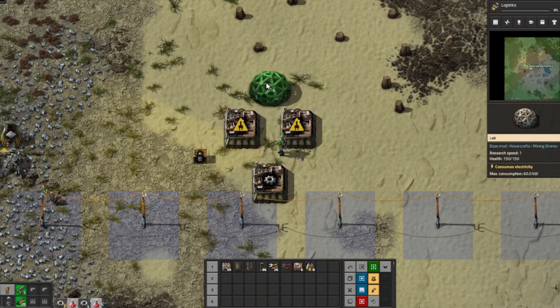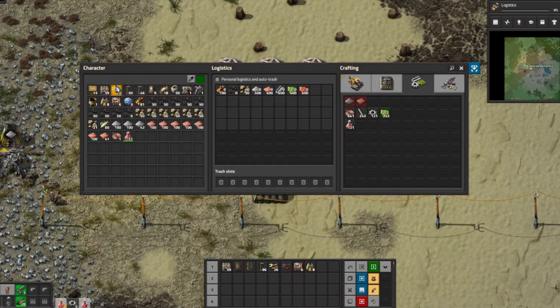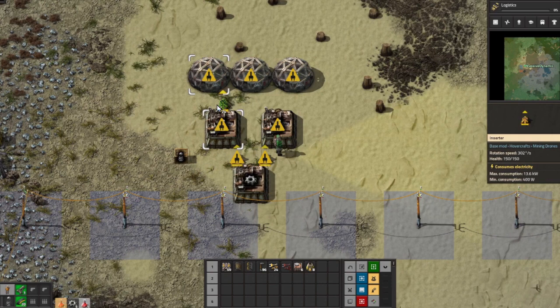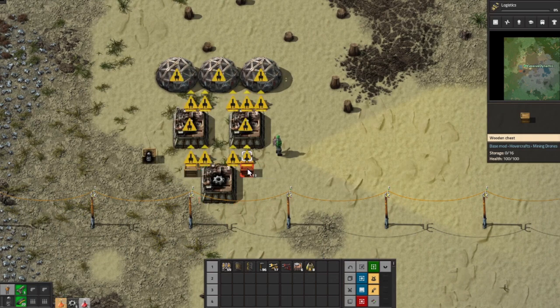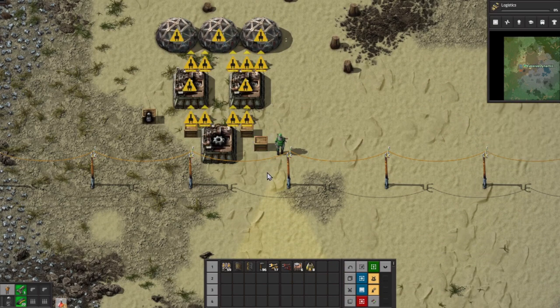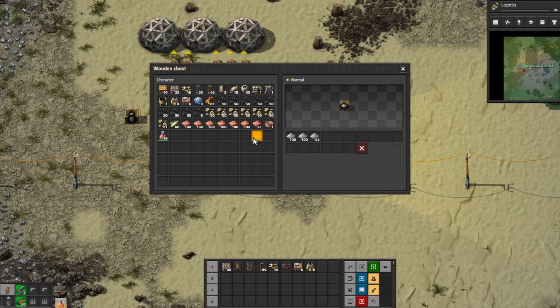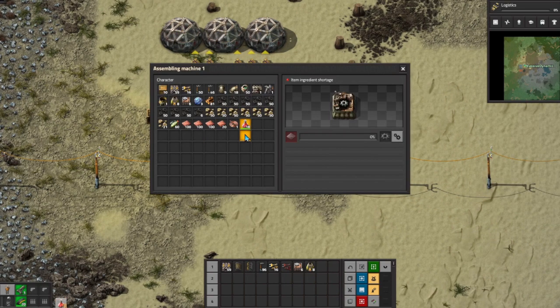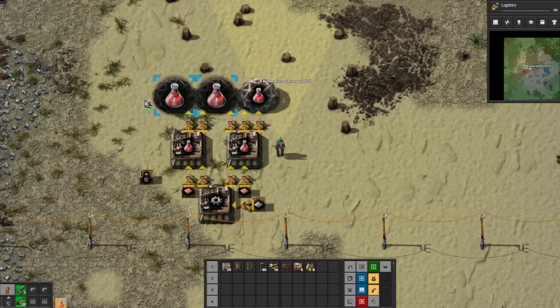I'm struggling with the old brains today. Let's see if we can do three of these — if we do gears into there, and then that into there like that. Then we just need copper plates, so we'll do copper plates here and here, and we'll put two chests down like this. This one is iron plates, so let's fill that up with iron plates, half into this one, and the other half in here, and all of these go in there.